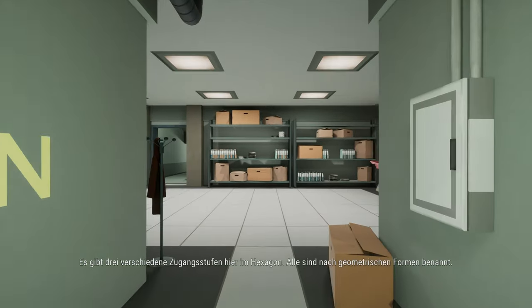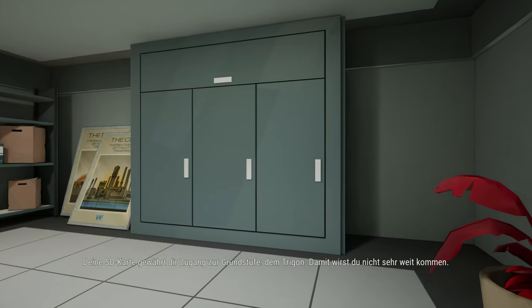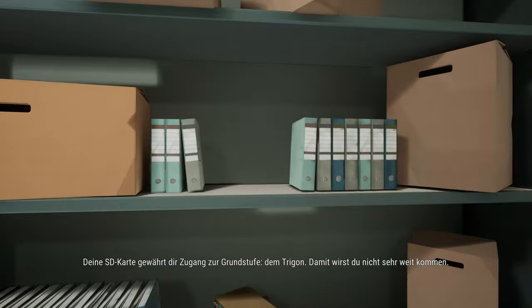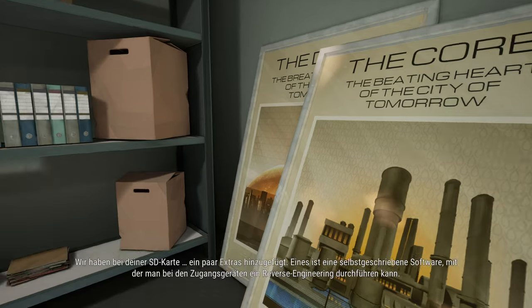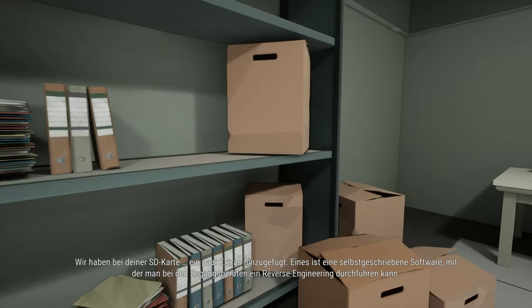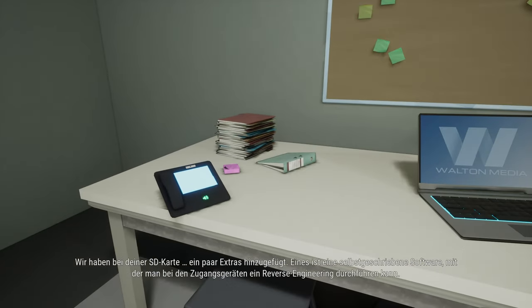There are different levels of access here at the Hexagon, all named for geometric shapes. Your SD card grants you access to only the basic level, the triangle. You will not get too far with just that. So how am I going to find Trevor's location then? We have added some extras to your SD card — one of them is homebrew software that can be used to reverse engineer level access devices.